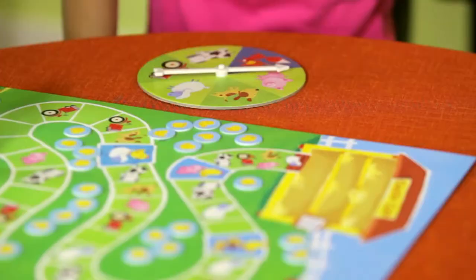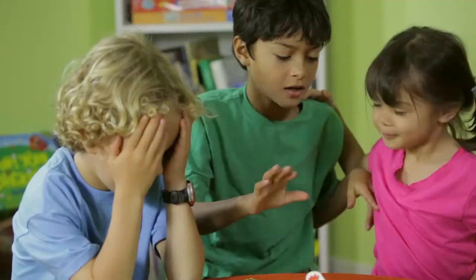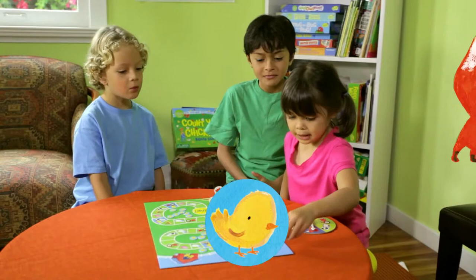Uh-oh, it's the sly fox. When the spinner lands on the fox, take one baby chick out of the coop and put him back in the farmyard.